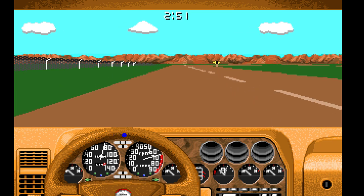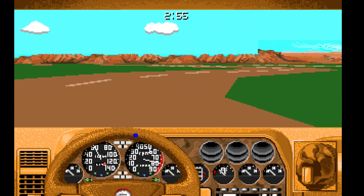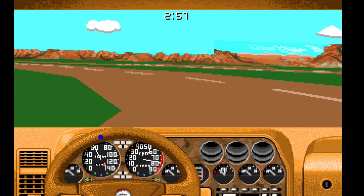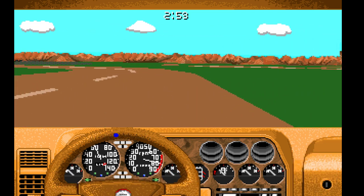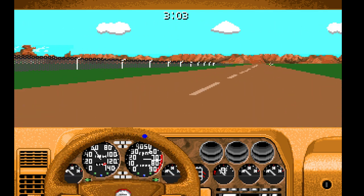Still, there are some physics going on, so your lines through the corners are important. You want to take the shortest inside-outside line. With the track generation you can get such a nice combination of corners — even though all you have is a sharp corner or a less sharp corner, you can combine them into S-bends, chicanes, corners that tighten, corners that open.